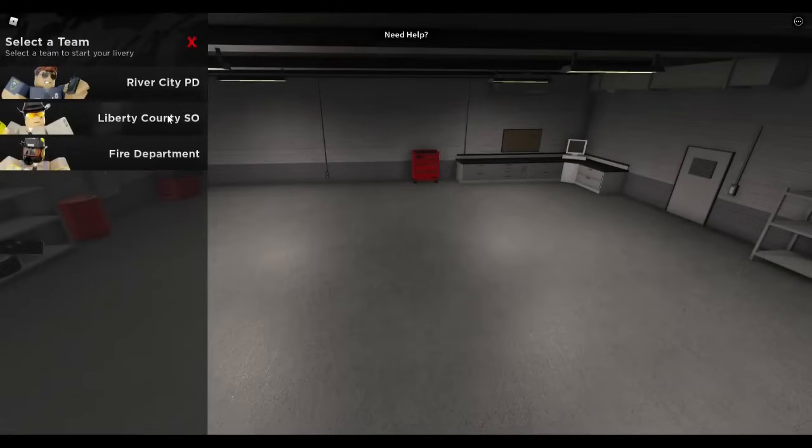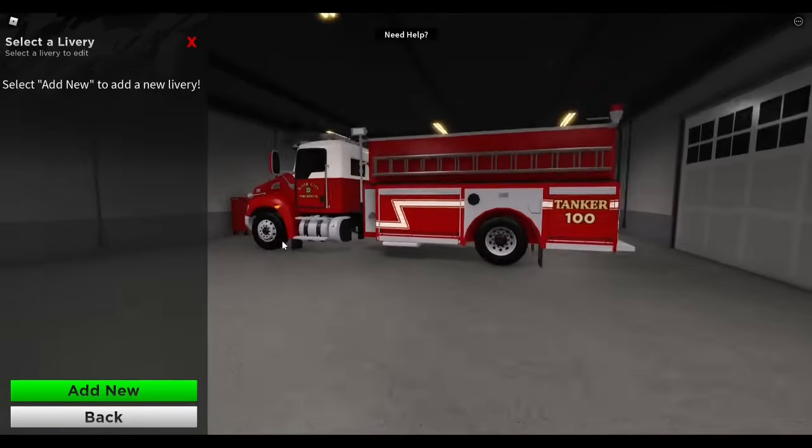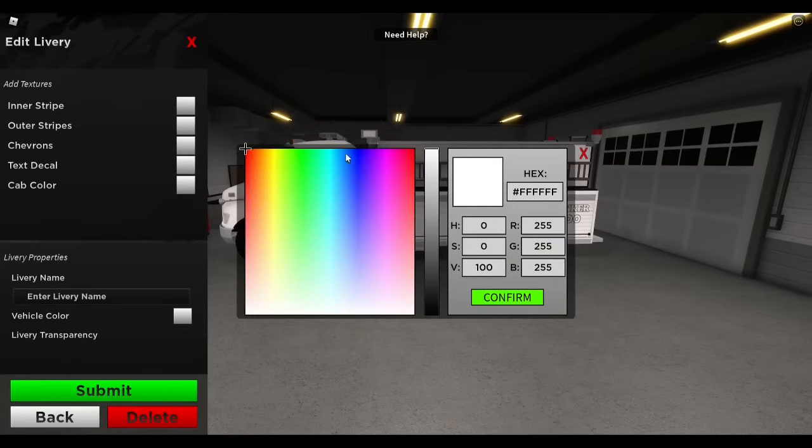You will see you have three options: River City Police, Liberty County Sheriff, and Fire Department. We are going to start with Fire Department. Then select a vehicle — we are going to start with the tanker. Hit add new. It will change the vehicle to all white and now you can customize the colors. Click the color next to inner stripe and you can change it to red, blue, pink, green, any color you would like.